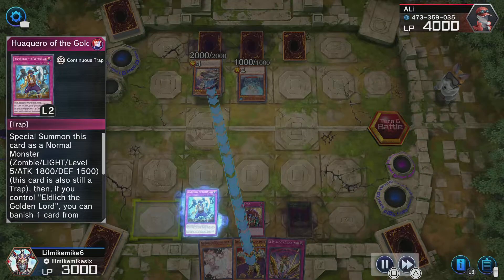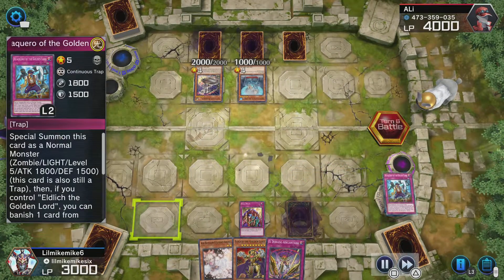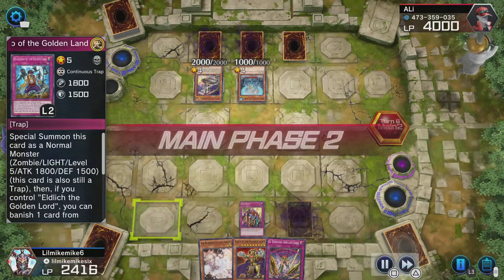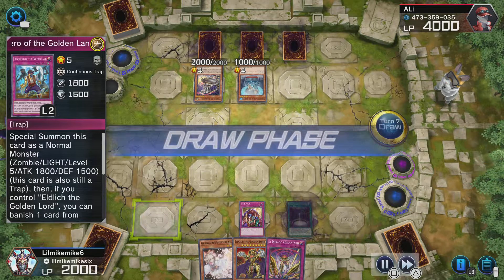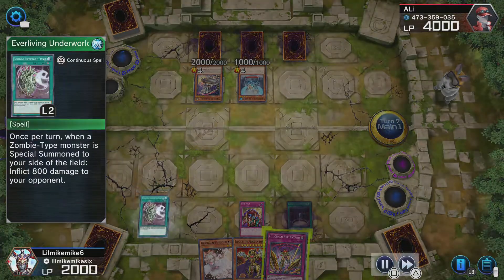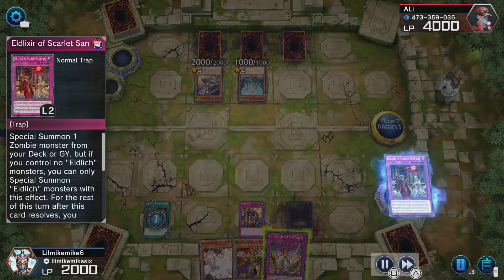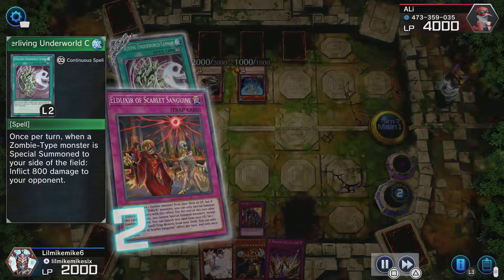He goes for an attack of course. I lay a card down to stop his attack. I didn't have any way of stopping this one, but whatever — I take a thousand damage.